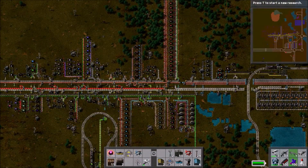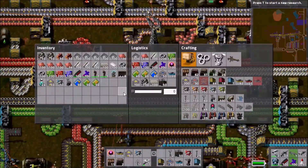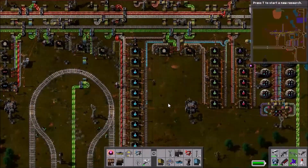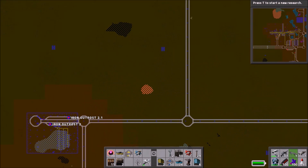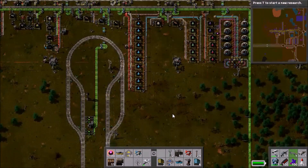Hello, I am Bentham and welcome back to Factorial Railworld. In the previous episode we were working on the Copper Outpost. Copper Outpost 2 ran out and Copper Outpost 1 is getting pretty close. So today we're going to build a new outpost on the deposit you can see there.